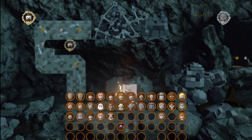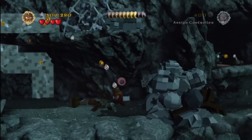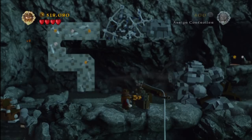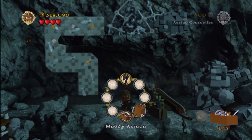Once we get to the top, we'll go ahead and switch to Gimli and destroy that rock, and build this crane over to the side here. The crane will then dip down and yield us a precious treasure. There's some wooden armor — the woody armor I guess it's called, looks rather woody to me.